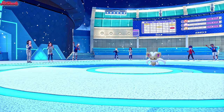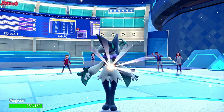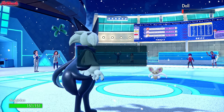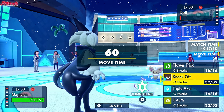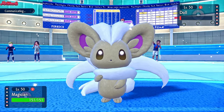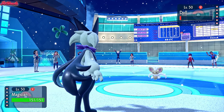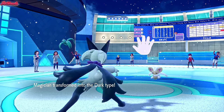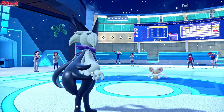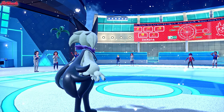Going into Meow Scarada now. We still outspeed the Cinccino because we are Choice Scarf. Let's go for a Knock Off - I'm feeling that's a good play. Knock Off comes through, changes into a pure Dark type, and we are Choice Scarf so we still outspeed. Knock Off comes through and takes out the Cinccino, which is fantastic. With Cinccino gone, we're looking pretty good right now.